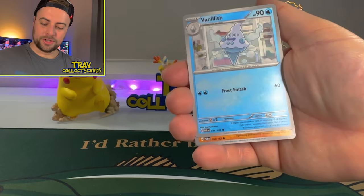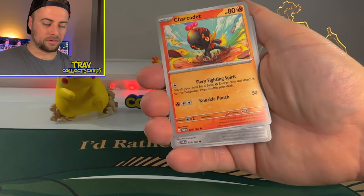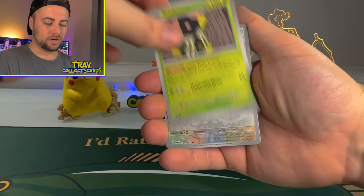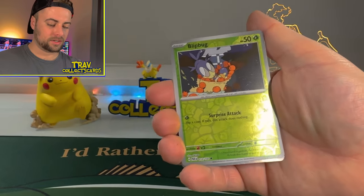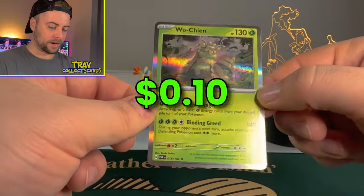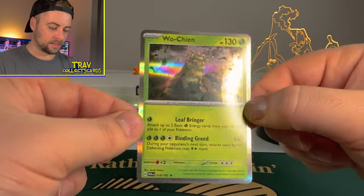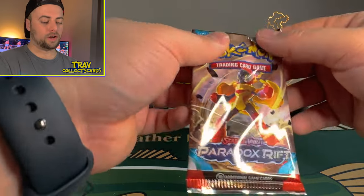We got a Fighting Energy. We got Vanillish, Onyx, Tink-a-Tink, Charcadet, Orthworm, Toad's Cruel, Screamtail, Spindle Reverse, Blipbug Reverse, and a Woe Chien Holographic card — the angry grass slug — for a holographic banger.